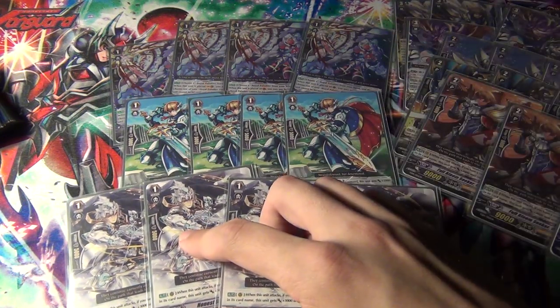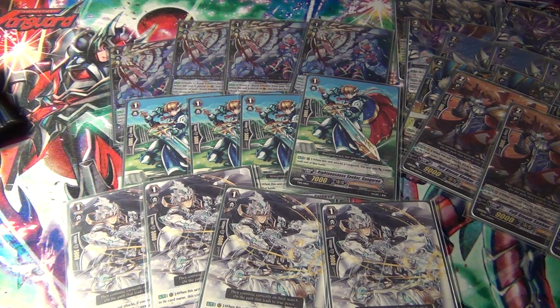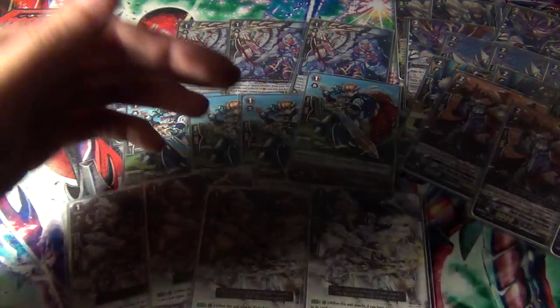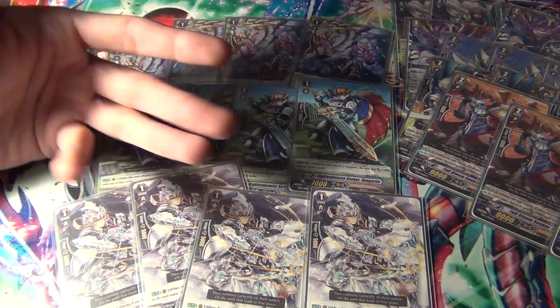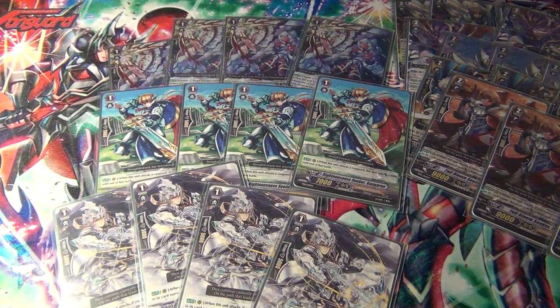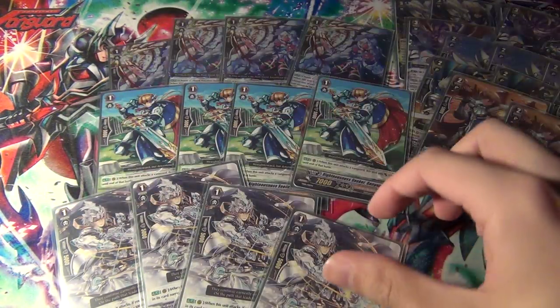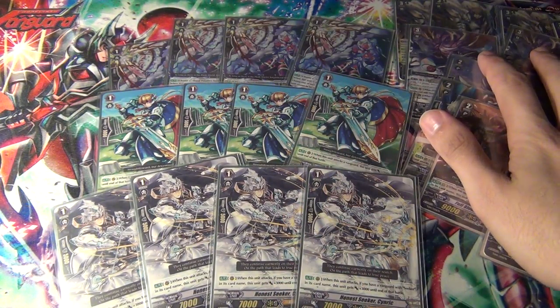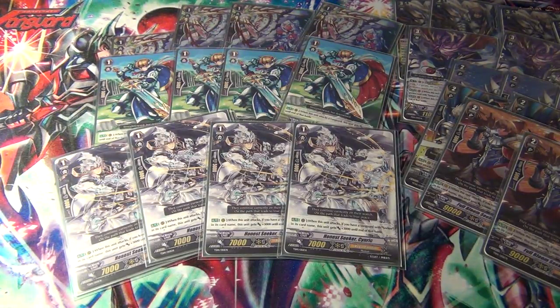Most opponents don't run 10k Vanilla, with the exception of Chaos Breaker Dragon — I think that's like the only well-known one — and the Blau deck. But other than those two decks, there's like no other deck that runs the 10k Vanilla that can prevent these types of rushes. So with 8 cards that can hit Vanguard early game, that's just pretty scary. And just the nature of the Seekers overall, they're very aggressive — a rushdown type of playstyle. Kind of like Battle Sisters.